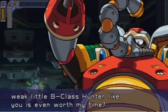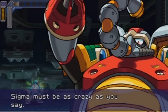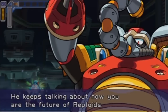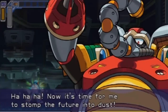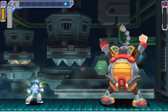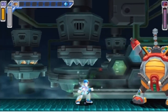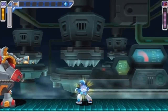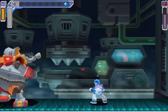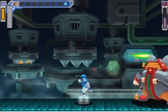Why does Sigma think that a weak little B-class hunter like you is even worth my time? Sigma's a maverick, just like you. Sigma must be as crazy as you say — he keeps talking about how you are the future of Reploids. Now it's time for me to stomp the future into dust! Just like Chill Penguin, Flame Mammoth has a really predictable pattern. It doesn't hurt you if he lands on the ground when he jumps — it'll just make you trip for a second.